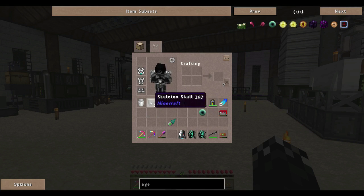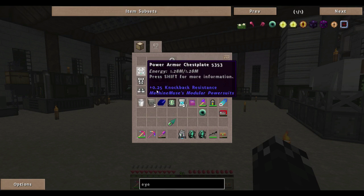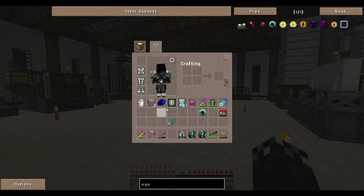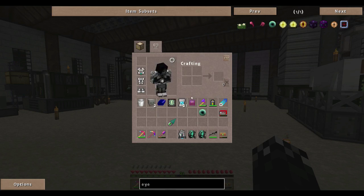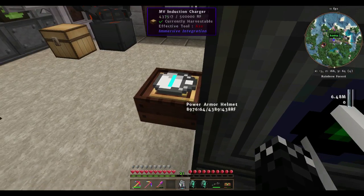I'm currently trying to get wither skulls so I can fight the wither, because I want to get a flight ring — just to make things a little easier. I know that's not going to happen for this episode, but why not? And then I might change over to the other modular armor — just something different.